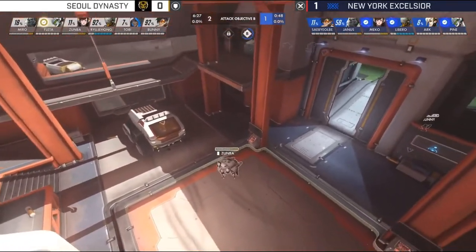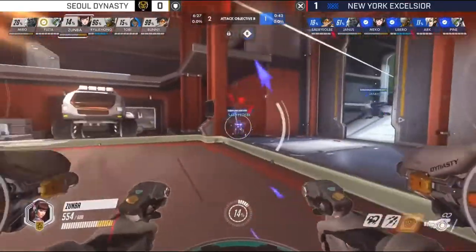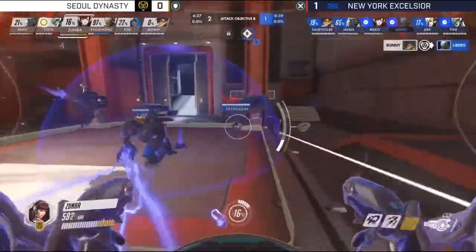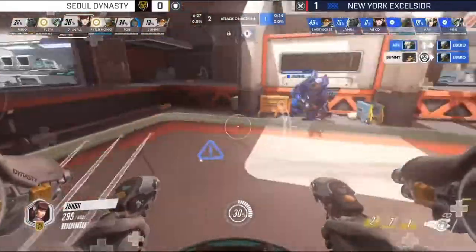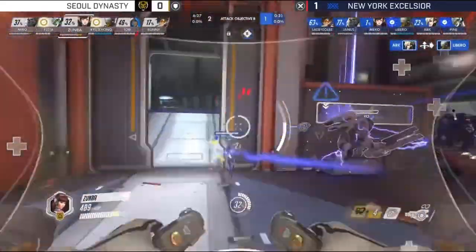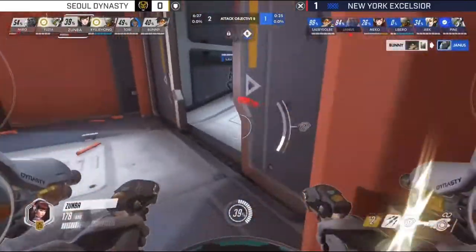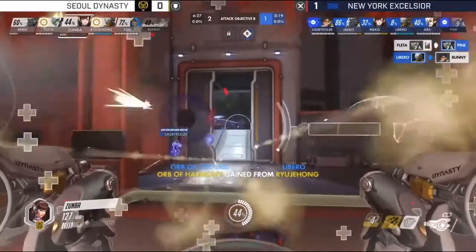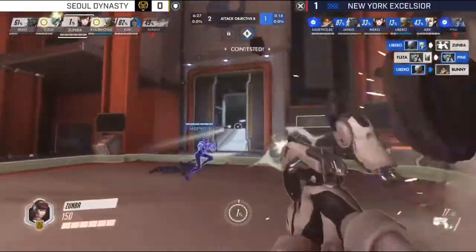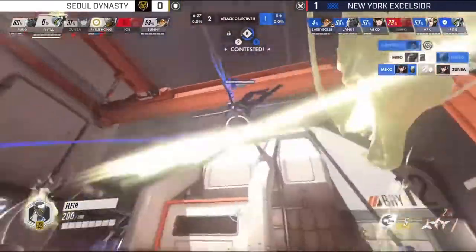Pine getting caught at the start of that fight really hurt. Arc would have been a great risk to try and get him resurrected. They have to get good use of this Transcendence — and as I say that, Bunny connects with a Pulse Bomb right onto Libero, losing the one member with the support ultimate. Arc brings Libero right back into the action. Libero pops Transcendence now, but New York is nowhere near the point. Zumba now trying to keep himself in his mech. NYXL continue to have key VIPs on the team getting picked off before the fight starts.